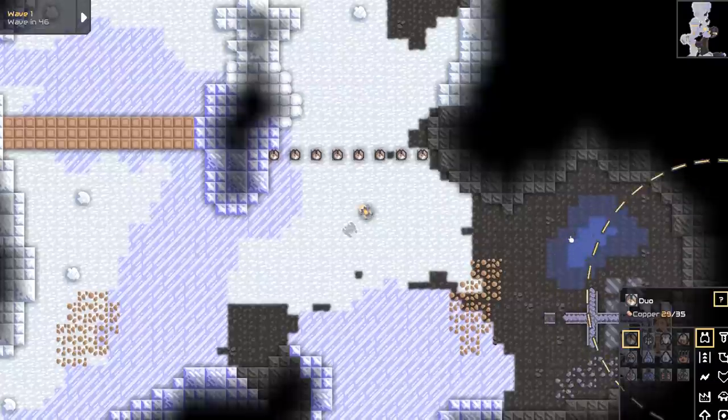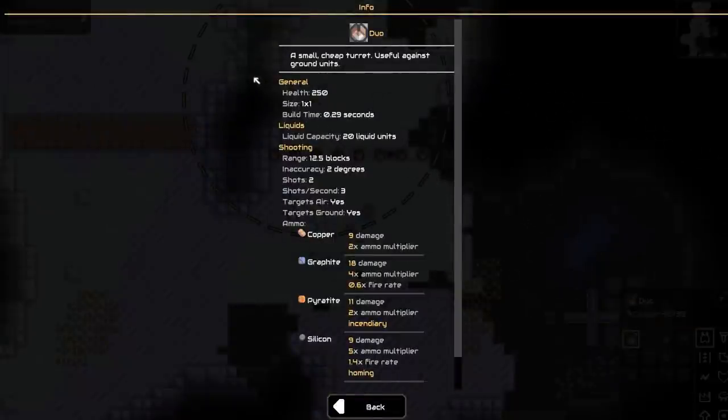There we go. I can pull down the stats here — they don't have much health, not much build time, they don't require much. But they do take ammunition, which means we have to fabricate ammunition for them. One of the things that makes them easiest to deal with is that they just take copper — unprocessed copper. They literally just take copper rods and chuck them at the enemies.